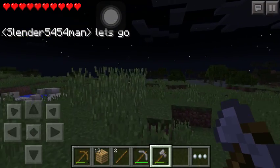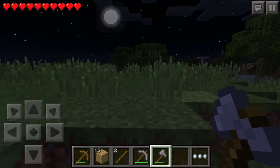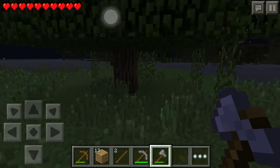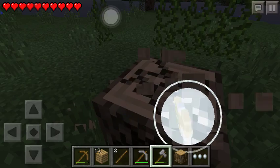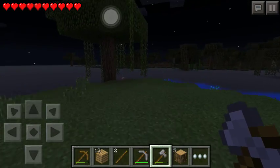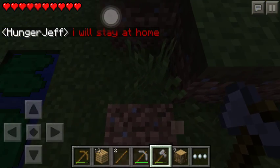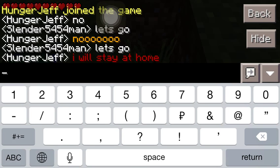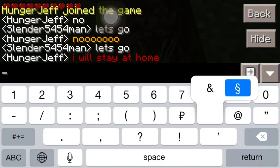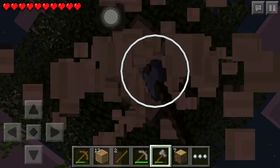A few weeks ago he found out how to change color in Minecraft, so he's just so happy about it. Every time we text each other or he writes his username it's all in different colors. Now it says in red: 'I will stay at home.' If you don't know how to change colors I'll show you right now - you hold the and-icon and press the other one... actually it glitches on mine, it doesn't work.